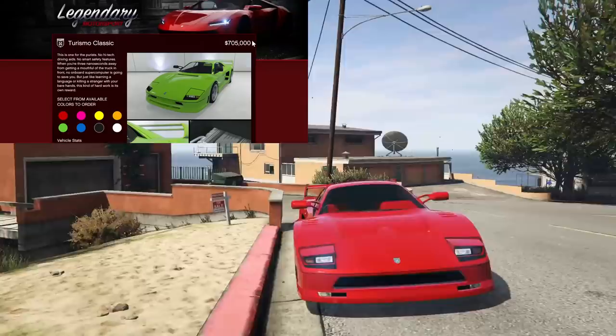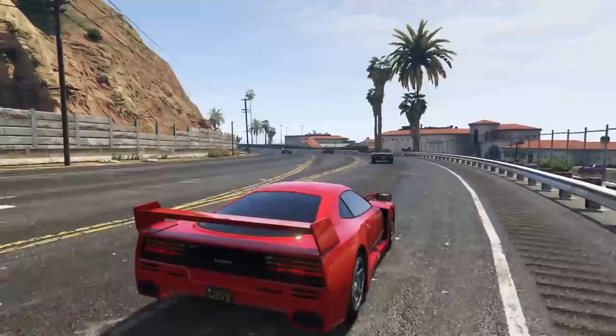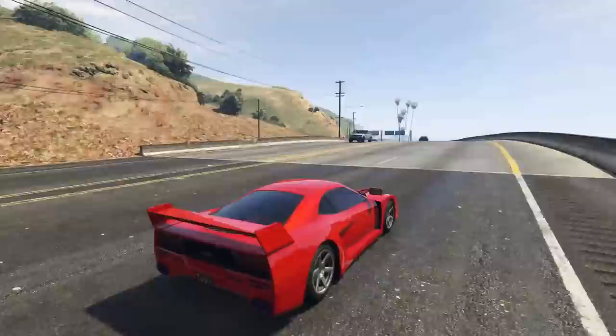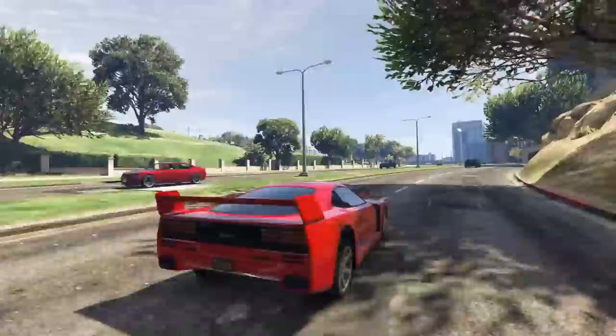Next up we have the Grotti Turismo Classic. The Grotti Turismo Classic is a fantastic car in Grand Theft Auto Online. This thing actually has some pretty decent customization. It's obviously heavily based off of a Ferrari F40 in real life, which is a legendary car. On top of all of this, it is technically the best car for racing within the sports classic category. This thing consistently gets great lap times, and it is just ahead of the Karin Cheetah Classic. I was very close to putting the Cheetah Classic on here because it has much better customization and honestly might be a better looking car, however the Turismo Classic does have better performance overall, albeit very slightly.